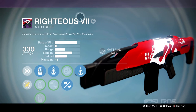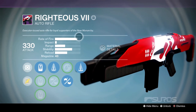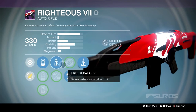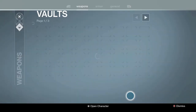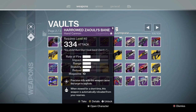Righteous VII — Counterbalance, Reinforced Barrel, Perfect Balance. This is the New Monarchy gun. Then we've got Zauli's Bane — a gun that isn't that great. The reload speed is really slow on it, but that's the herald version so I think it's from the harder version of the raid. Iron Wreath — fun fact, I think this was the very first sidearm ever added into the game. That's cool.